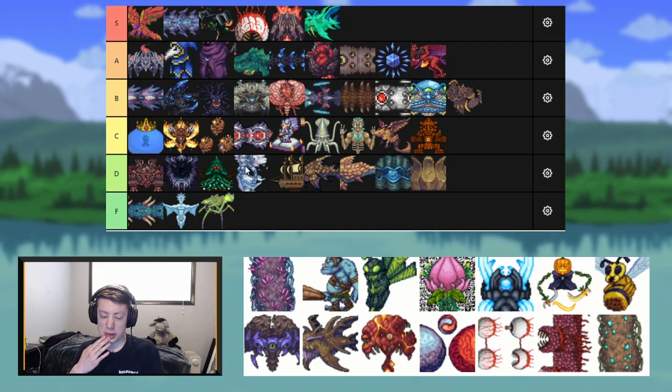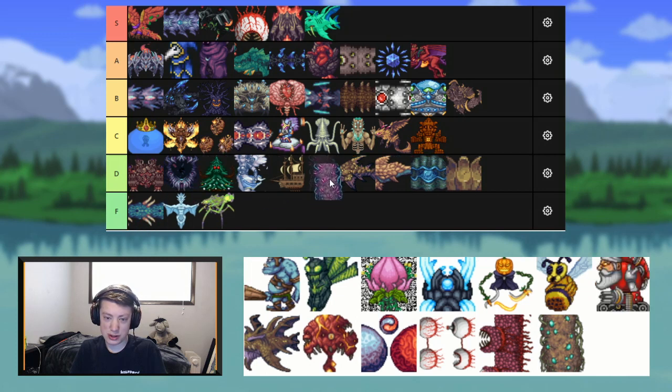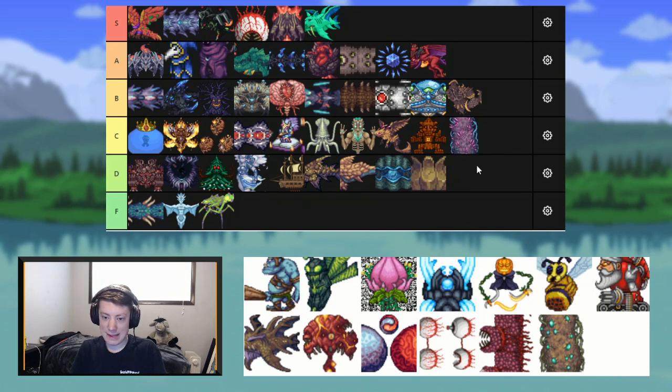Next up we have the Nebula Pillar. I'm not a huge fan of any of the pillars, and frankly this one is super annoying. I think I have to throw all of the pillars in C tier — bottom of C tier. I don't like the pillars.